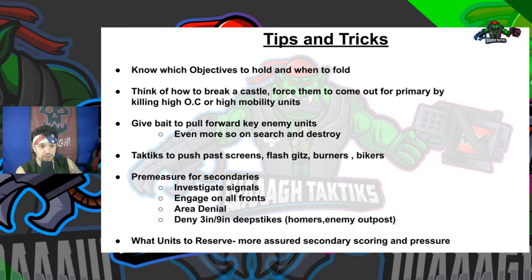Keep these tips in mind as we go over each mission with deployment in mind. Tip one: know which objectives to hold and when to fold. As an army considered a cheaper, non-durable horde-type army, it's not always behoove you to fully commit on primary objectives, because then you're not controlling your rate of attrition - you might die. You need to know when to hold and when to fold. Tip two: think of how to break a castle - force the enemy to come out for primary by killing their high OC units and/or their high mobility units.